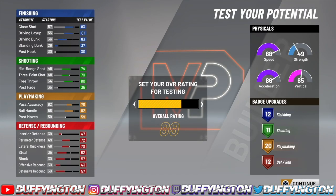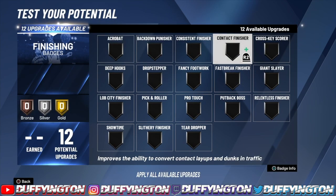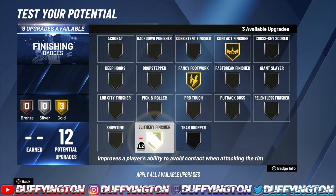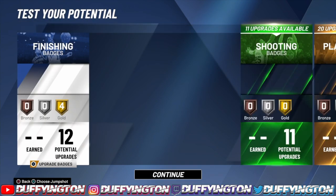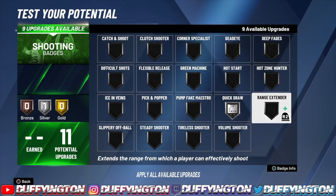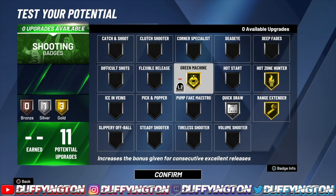Let me get them up to 99. For finishing badges: off-ball, contact, fancy, slithery, relentless — all on gold. For shooting, it's 11 badges but that's all you need: quick silver, range gold, height silver, green machine gold — we get gold green machine too.